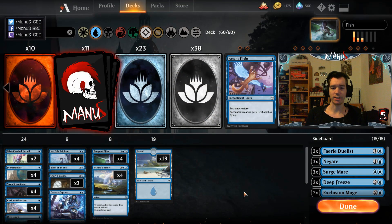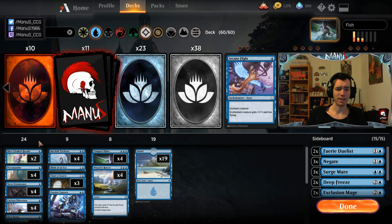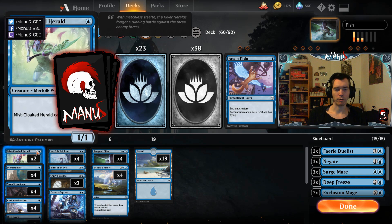Here is the decklist. We have 10 one-drops — that's one of the small differences from Alex's list; he has 11. I'm not a big fan of too many one-mana 1/1s because they don't do that much. I can see why he wants them — they give you a bit more nut-draw potential — but if you don't draw an Obsession, they're really not that great.